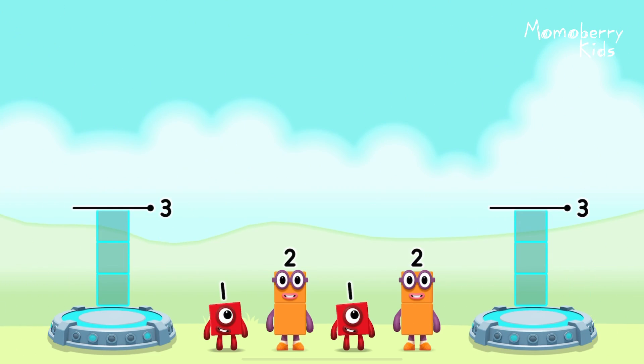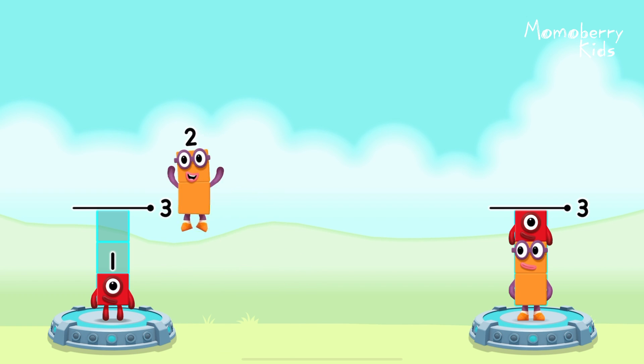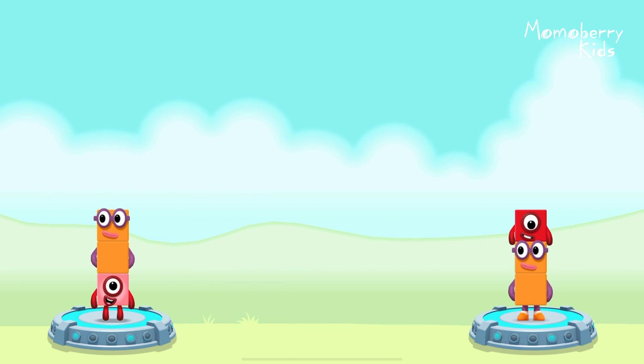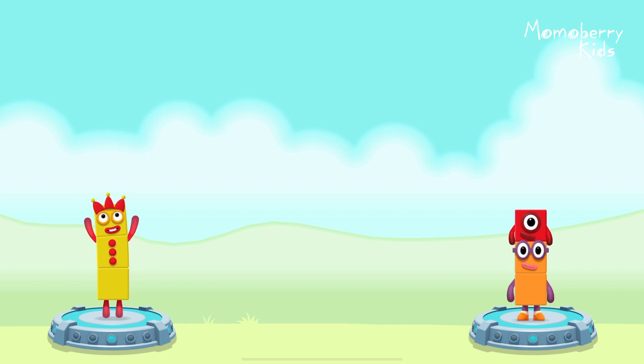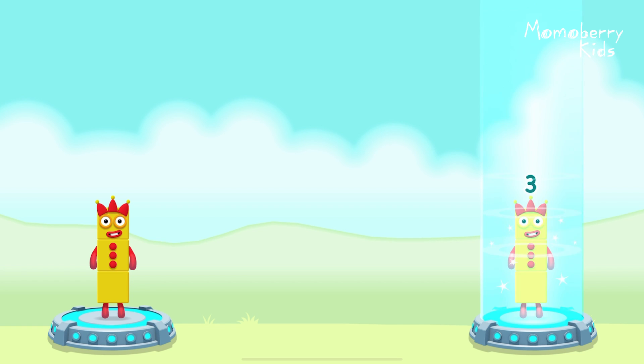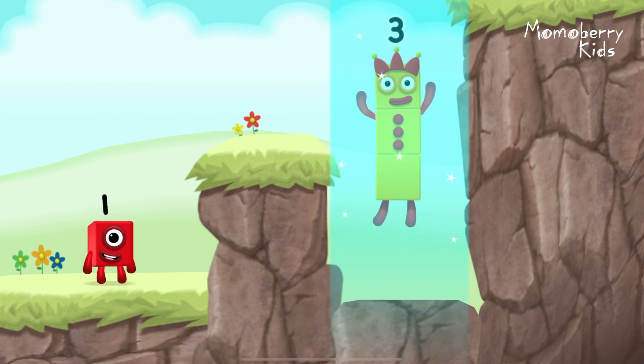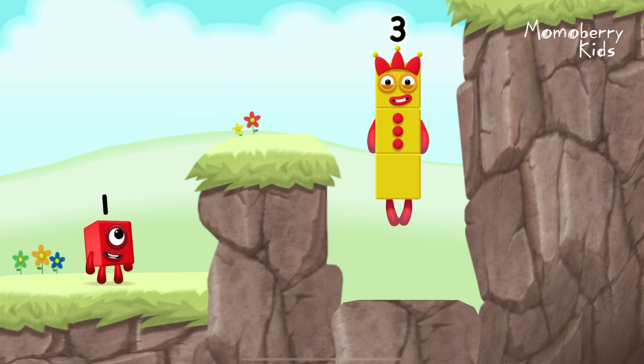Share the number blocks evenly to make two groups of three: two, one, one, two. You got it. One plus two equals three. Two plus one equals three. Three equals three. Three. Yes.